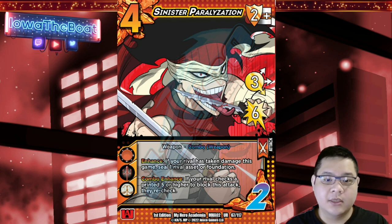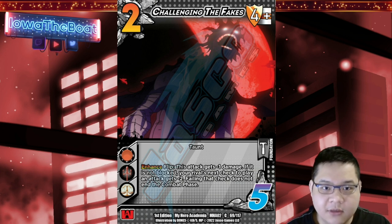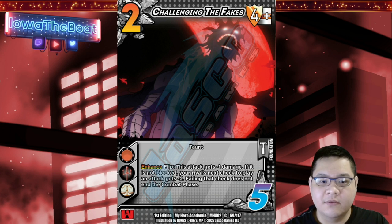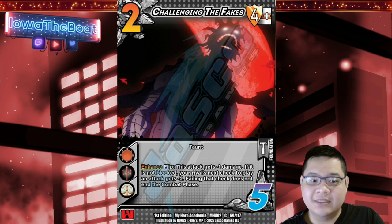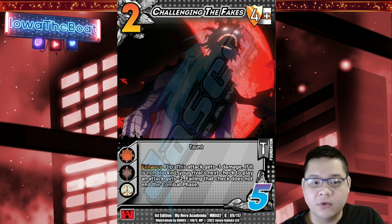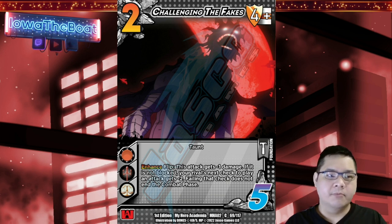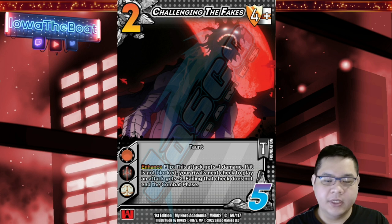Alright, let's check the next card: Challenging the Fakes. I love this art and the name — I think it's very in line with Stain. This is a two-five foundation, it is a Common, and the block mod is a plus four. It is a Taunt foundation — Taunt doesn't really mean anything mechanically, it's just kind of a keyword on a foundation as a descriptor.